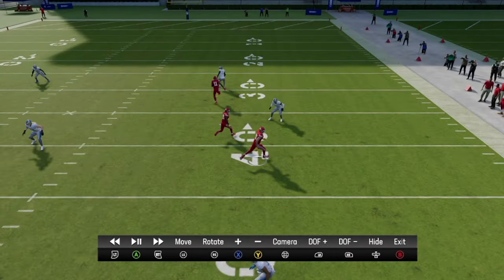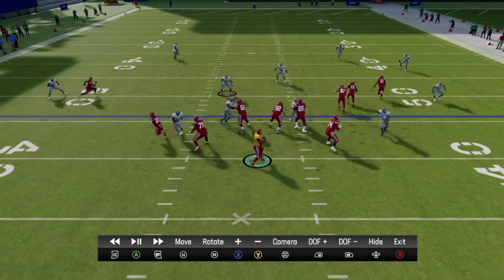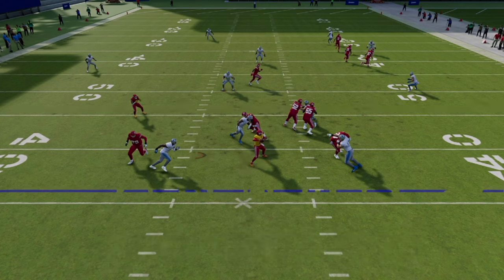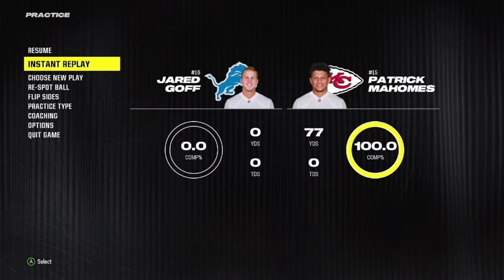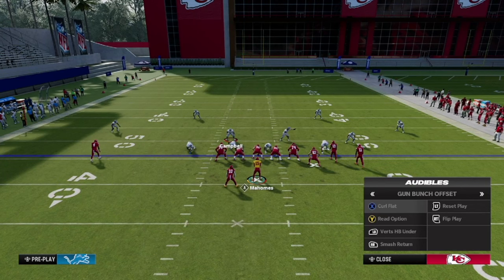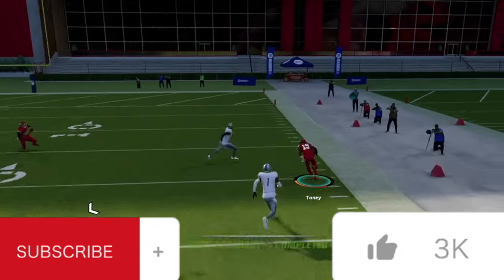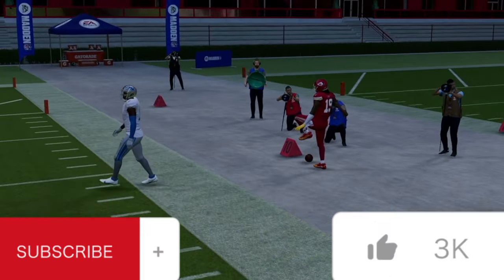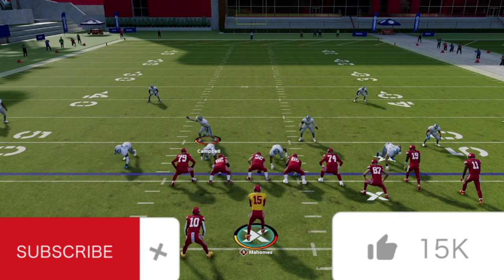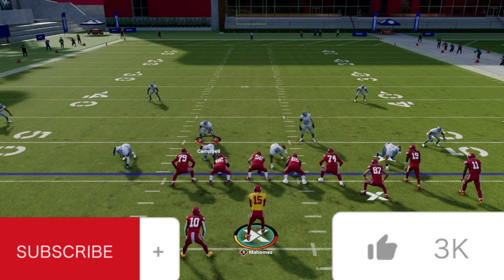Running double corner routes against cover two, you just have to make the read between the corner routes. Really, both were open, but Travis Kelsey gets a little separation to run underneath that cloud flat for a huge gain. Both corner routes were open. The problem is you can get shed sometimes, so just take the first one. If they want to bring up their cloud flat to stop the short corner, you just throw the 25-30 yard corner up the field. That's what makes double corner routes so dangerous.